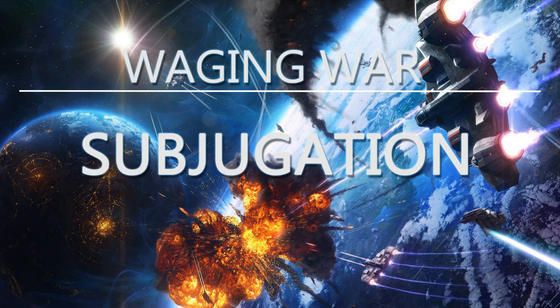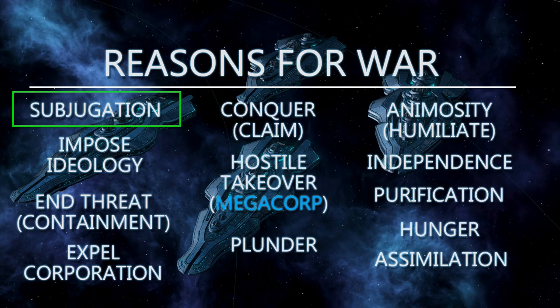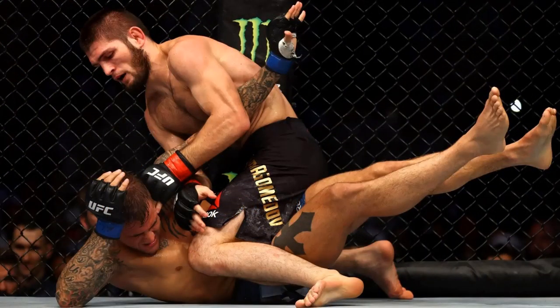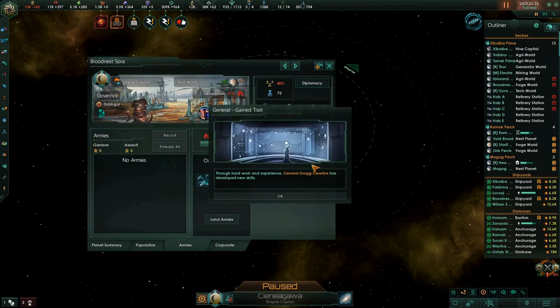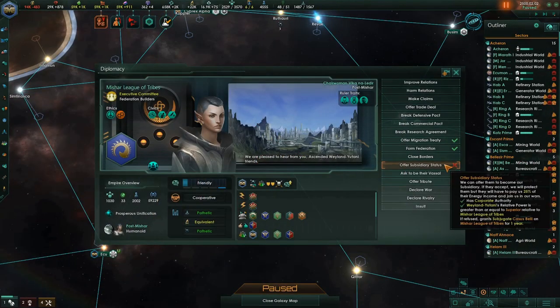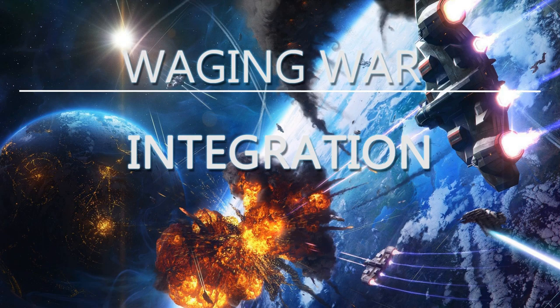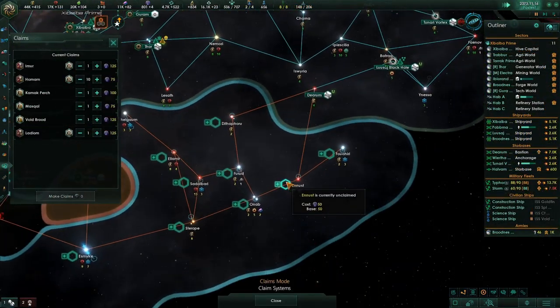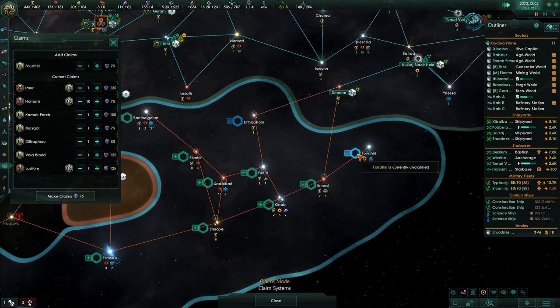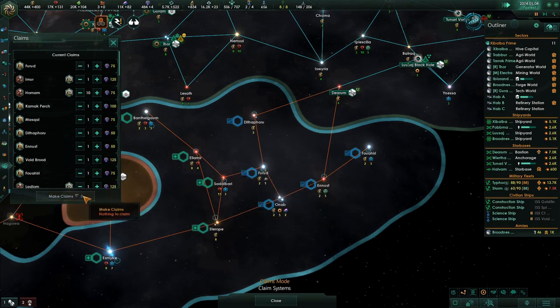The final type of war to cover is the subjugation war. A subjugation war is like the octagon — you want your opponent to submit. This is a type of conquest war where claims are not necessary. You want to conquer your enemy completely and impose a specific kind of rule over them, making them a subject of your empire. As an added bonus, certain subject empires can later be fully integrated into your empire, turning all of their systems and planets over to you. Integrating a subject empire is far more efficient than multiple piecemeal claims wars with long stretches of white peace in between. So if you're looking to take over a large empire, the subjugation war is the way to go.